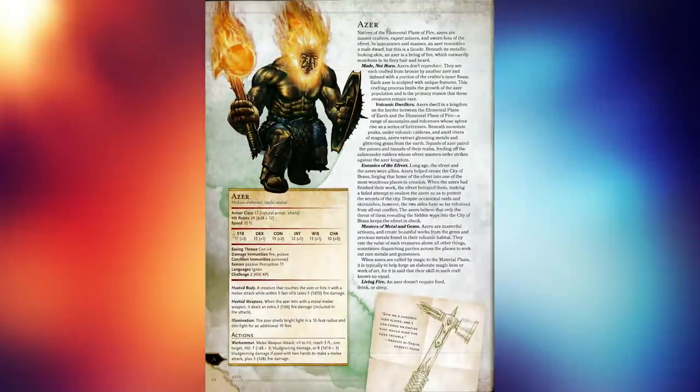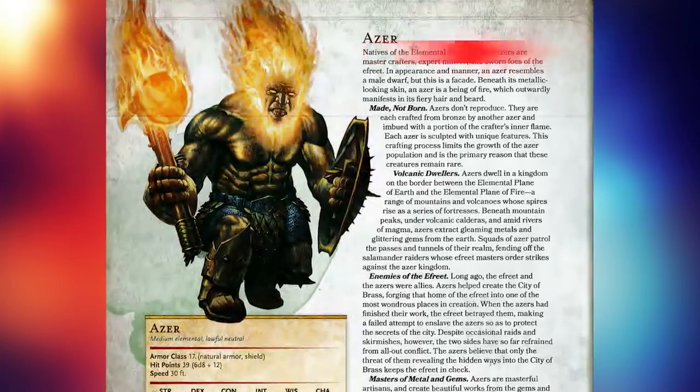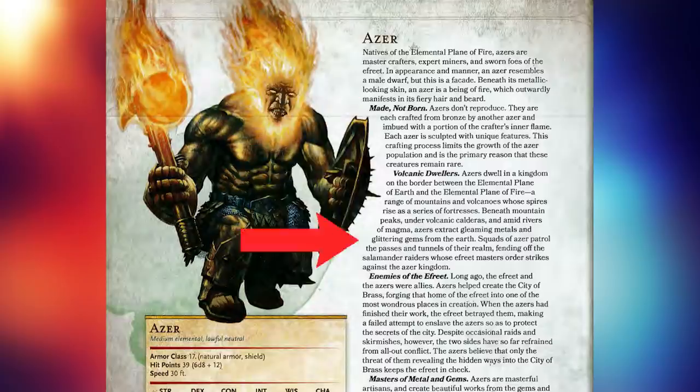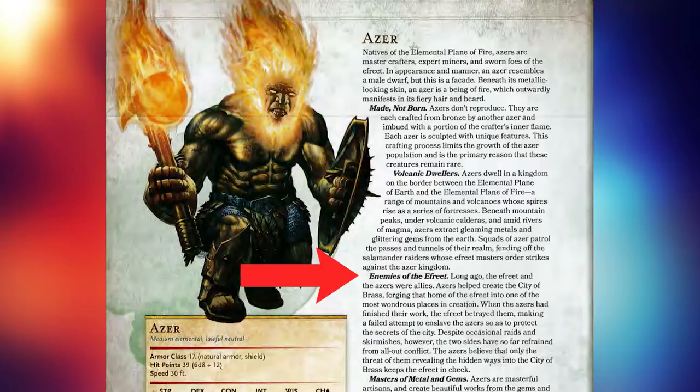Let's go over to the 5th edition Monster Manual and see what they tell us exactly. We get a decent summary of what they're all about. They tell us that they are native to the plane of fire, they're master crafters, expert miners, and sworn foes of the Ifriti. We're told later that the reason they hate the Ifriti so much is because apparently they helped in the construction of the city of Brass.